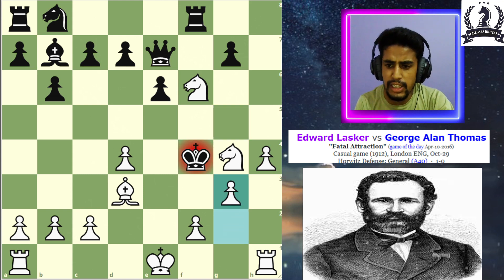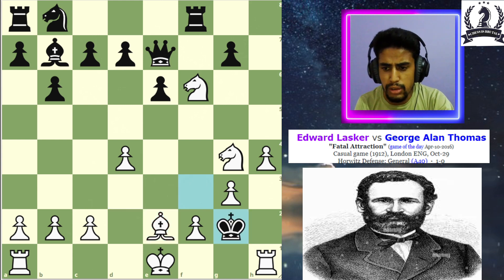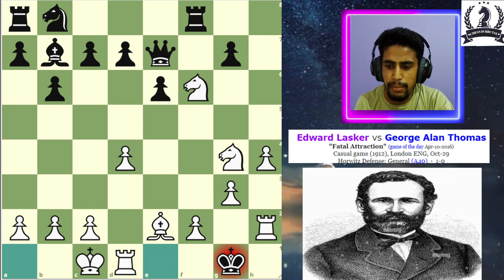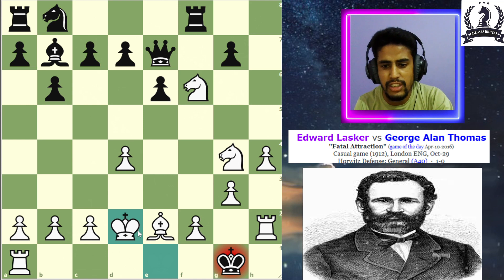Now after g3 check, king to f3, after bishop to e2 check, king to g2 is the only move, and after rook to h2 check, king to g1. Now mate is unstoppable — Lasker simply plays king to d2, which is a beautiful checkmate.